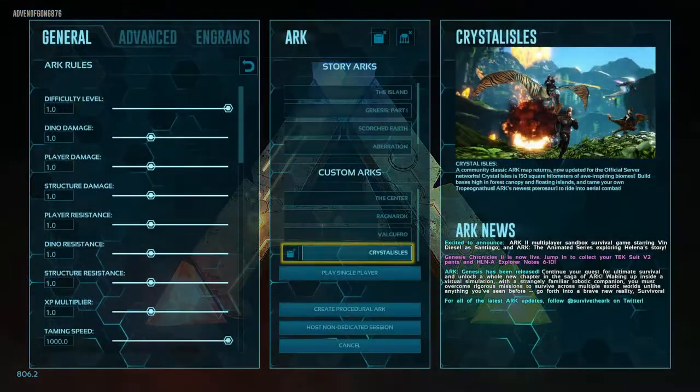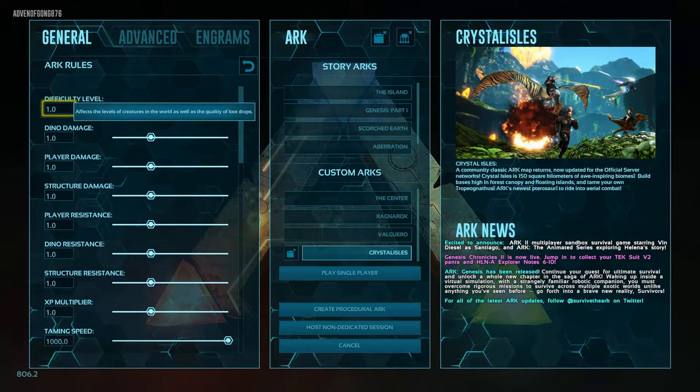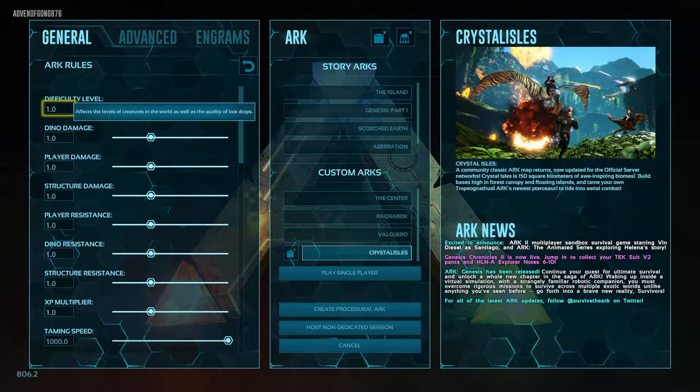Basically, start the game up, hit Host/Local. Once you get in here you're gonna see a lot of tabs — you can adjust difficulty, dino damage, stuff like that.